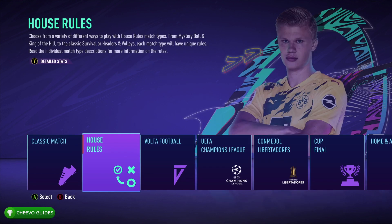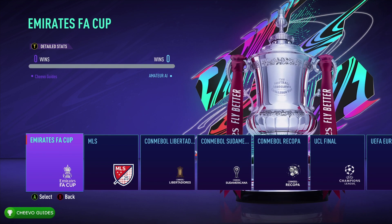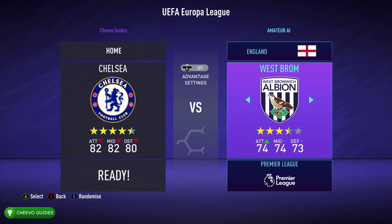What we want to do here is simply start up a kickoff match, then go over to Cup Final, then Featured Cup Finals, and find the UEFA Europa League Final right here. Select that one — you can select any team that you like.